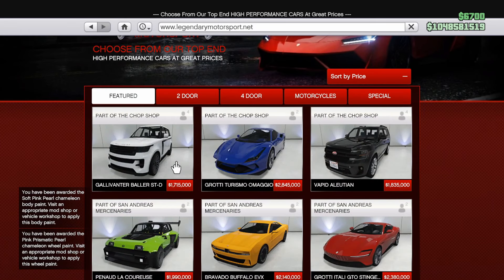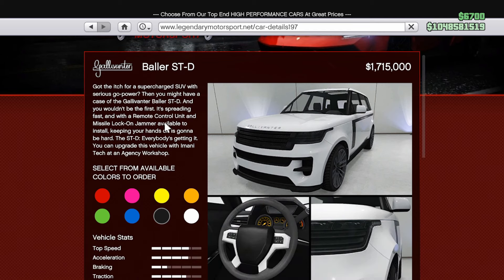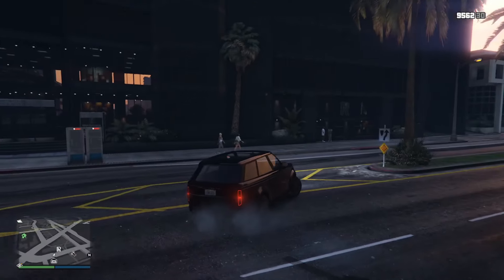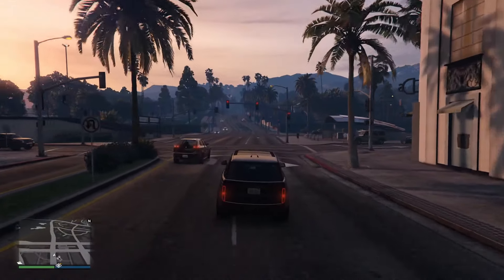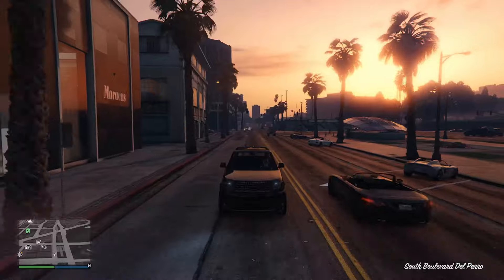Hey everyone and welcome to another event week in GTA Online. Today a brand new vehicle released, the Baller STD, at a price of $1,715,000. And with it being the day after Valentine's Day, this might not be the only STD that people come into contact with. Rockstar definitely intended to release this car the day after Valentine's Day with that name.